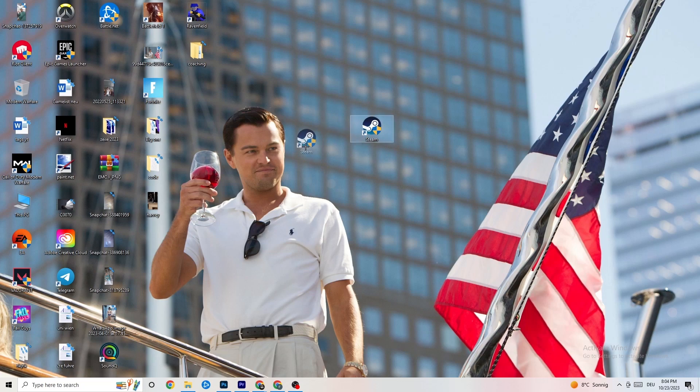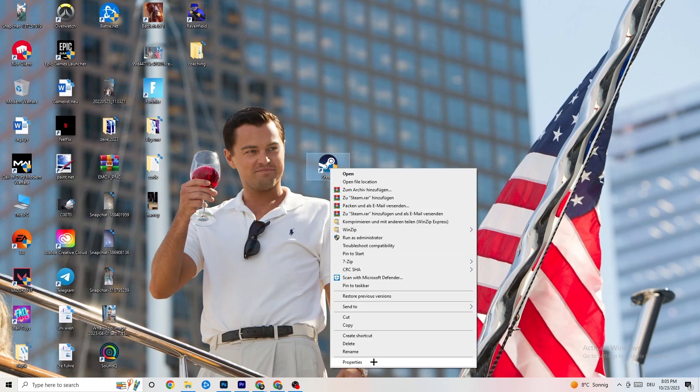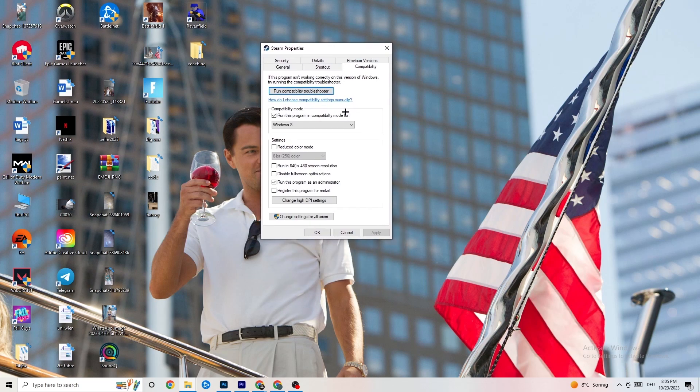If that doesn't work, right-click the launcher shortcut again, go down to 'Properties,' and left-click it so the tab pops up. Navigate to the 'Compatibility' tab and copy these settings: enable 'Run this program in compatibility mode for' and select the latest Windows version you have. Then disable 'Reduce color mode,' disable 'Run in 640x480 screen resolution,' disable 'Full screen optimizations,' and enable 'Run this program as an administrator.' Hit Apply and OK.